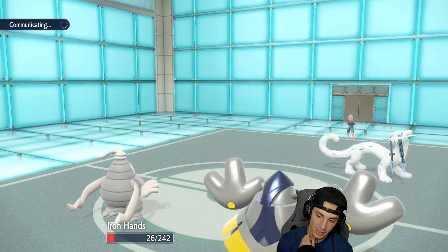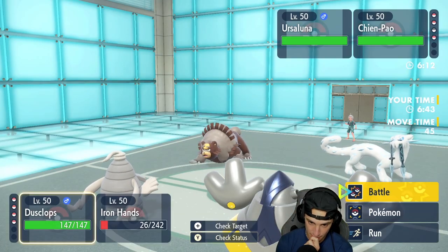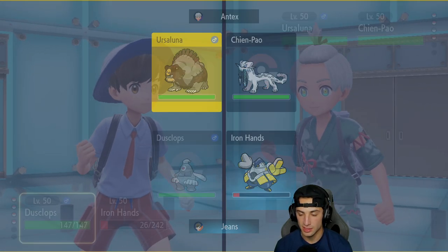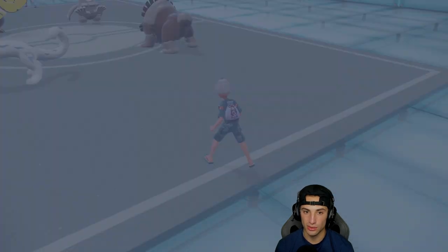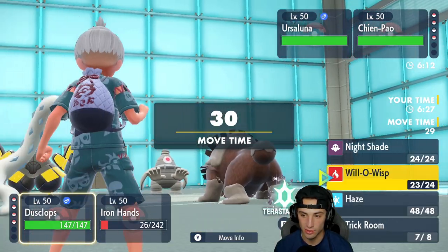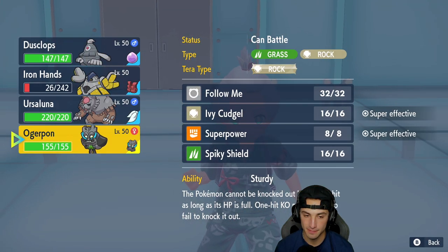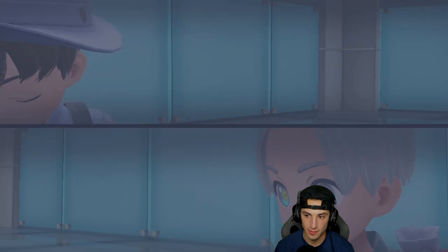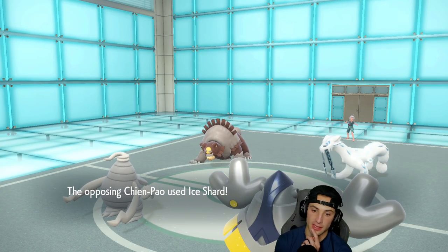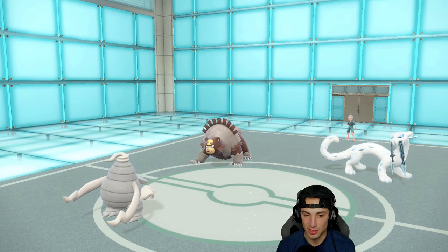Ice Spinner comes out and does some damage. I'm hoping I can land a Drain Punch to get HP back — but their Ursaluna comes out, which is annoying. I'm going to try to burn Shenpao with Will-O-Wisp. Ice Shard comes out — of course they have Ice Shard. Can we land this Will-O-Wisp? Yes! Thank you. If we'd landed it last turn Iron Hands would still be alive. Missing that one turn really did not help us. Play Rough comes out — that Ursaluna is probably Guts.